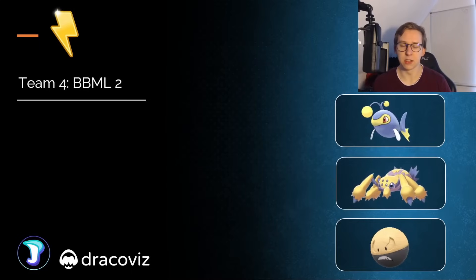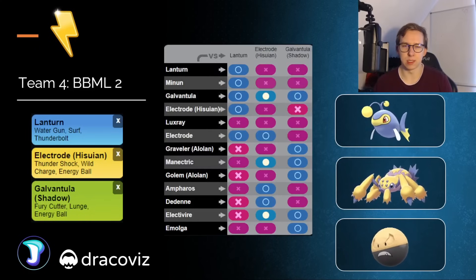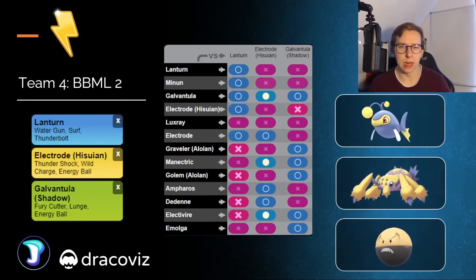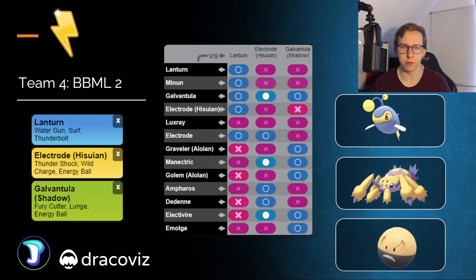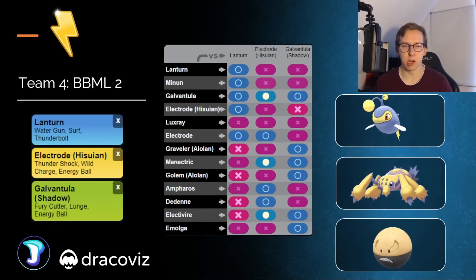If you take a look at the next team, it's going to be the exact same Pokémon but in a different order, which showcases how this cup is going to be. It's just going to be three of those main standard Pokémon put together, and if you win the lead, you kind of win the game — honestly kind of awkward. This might be the best variant of it. Galvantula has the option to destroy Lantern or win the lead scenario, but the backline kind of covers more of the weaknesses of Lantern. Lantern is one of the best Pokémon — if not the best — in the meta, so you're going to be able to do a lot of damage even against Pokémon you theoretically lose against.